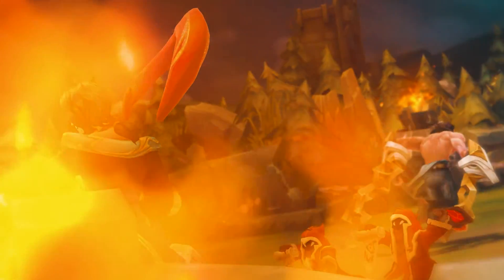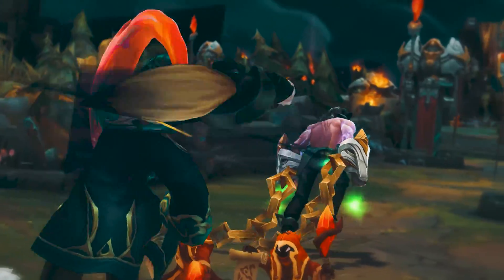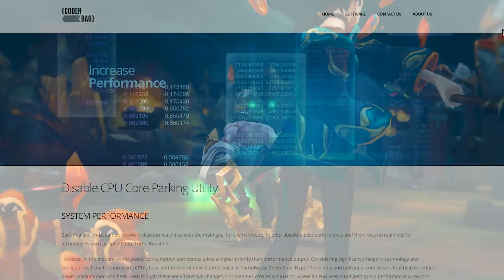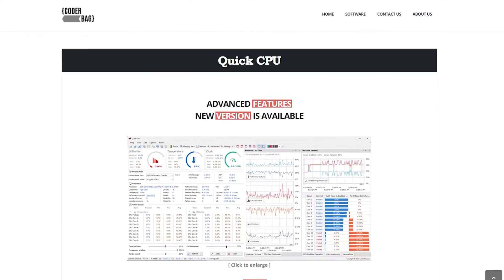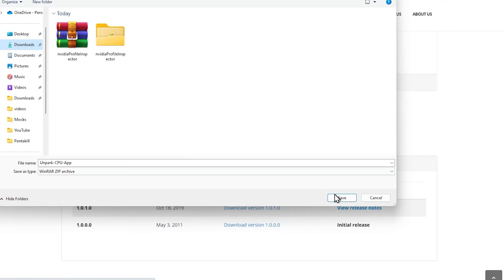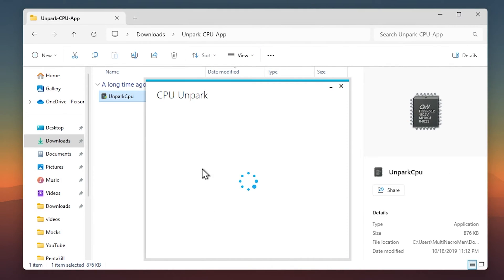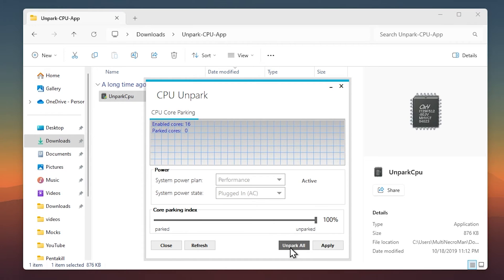Next is our CPU. To get the most out of it we need to unpark it. Go into the description and find the link to the Coder Bug site, scroll down and click to download the application, then save and extract it. Open the app, make sure Core Parking is set to 100%, then click Unpark, then Apply — and that's done.